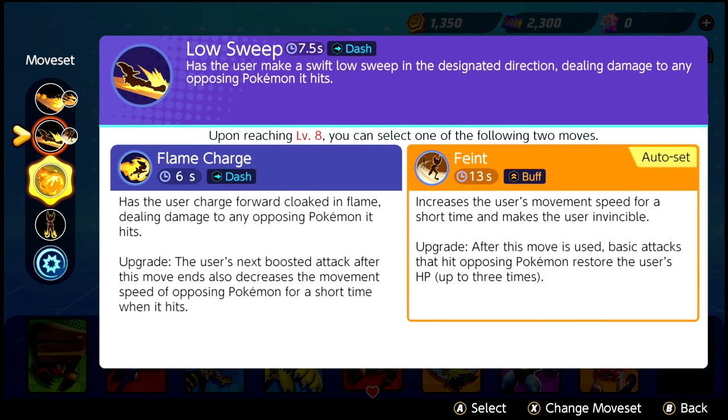Then, at level 8, pick Feint over Flame Charge. Feint grants you a massive speed buff, which assists you in all situations and allows Cinderace to get out of sticky situations.